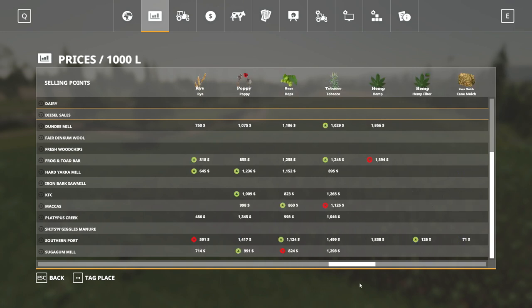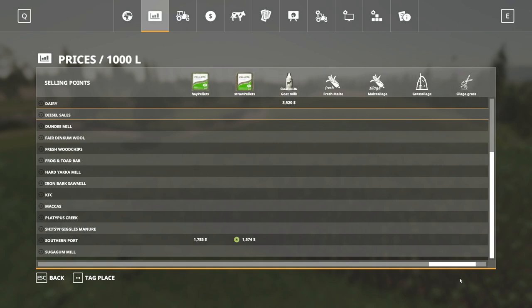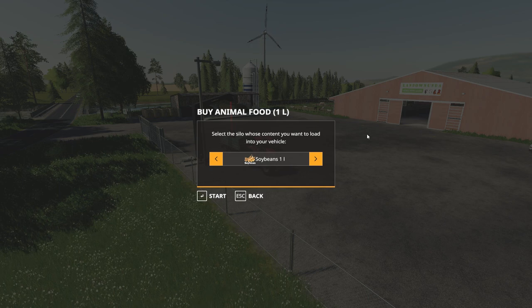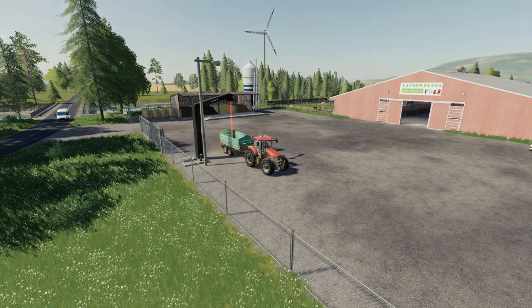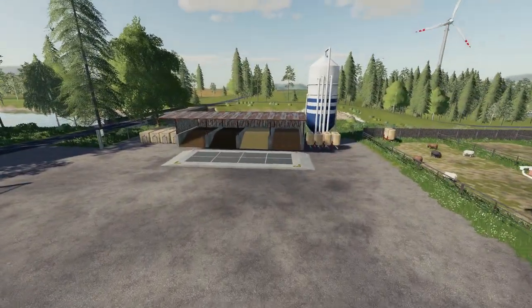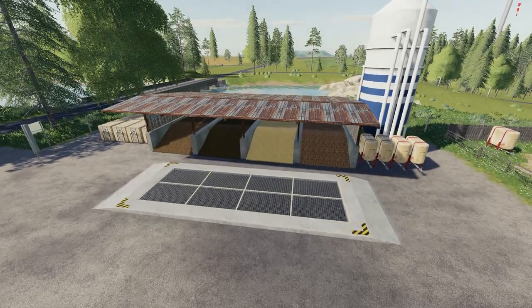I'm not going to show you every single selling point — it's nice to be able to explore things yourself. But there are a few I'll highlight specifically. First up is the animal dealership, where you can buy all your animal foods, but not only that — you can also sell quite a lot of them as well, including hay pellets, straw pellets, TMR, pig food and all that sort of stuff. So if you want to get into making some of those, then you can start selling those at the animal dealership for some profit.